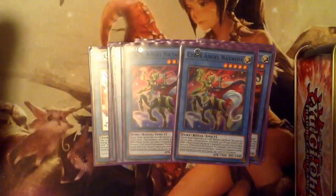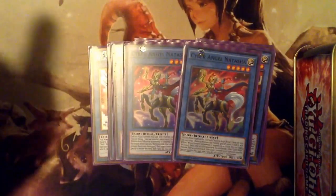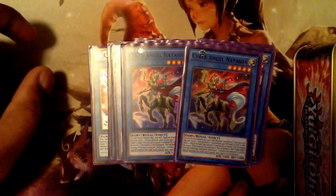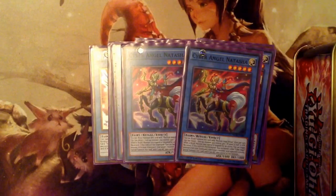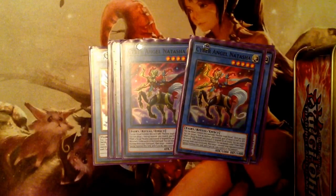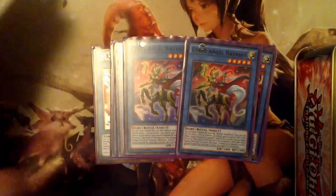What Natasha does is: if she's in your graveyard — you can Foolish Burial her — you can banish one Cyber Angel from your graveyard to special summon her, and if you do, you can take control of any opponent's monster. Some cards can't be targeted or are unaffected by monsters whose level or attack is lower, but Natasha can get over simple plays.